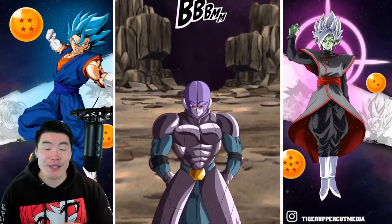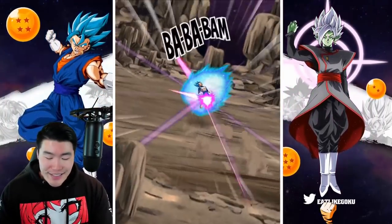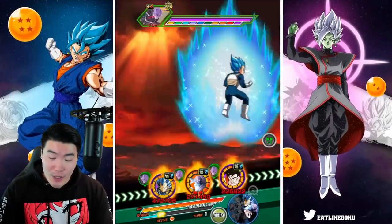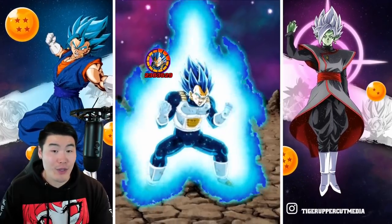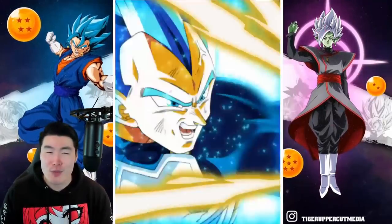Usually we also like to do a race when we go through these, but I'm not feeling a race today. We're going to take it chill, take it easy — just go at a good pace but not rushing through it like we normally do. First super for the Super Saiyan Blue Evolution Vegeta, about 2.3 mil.